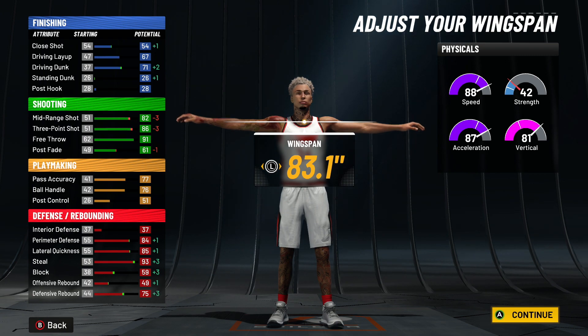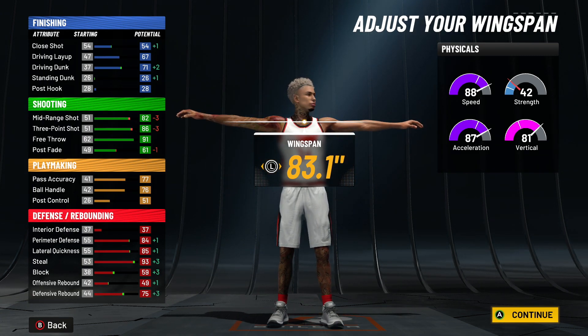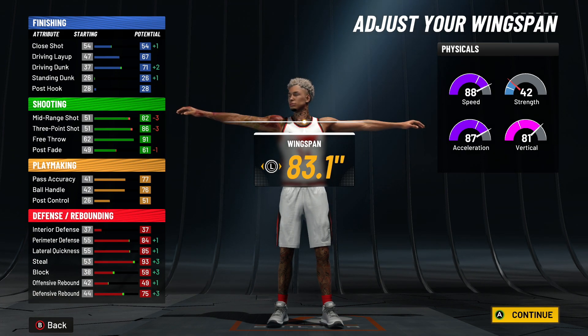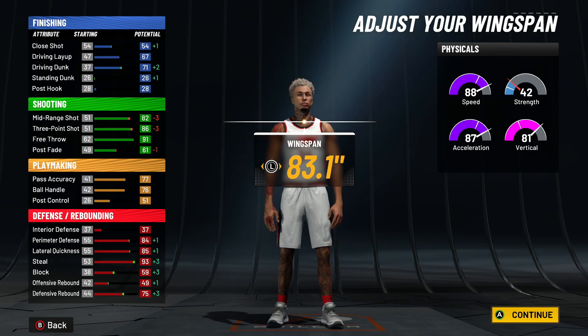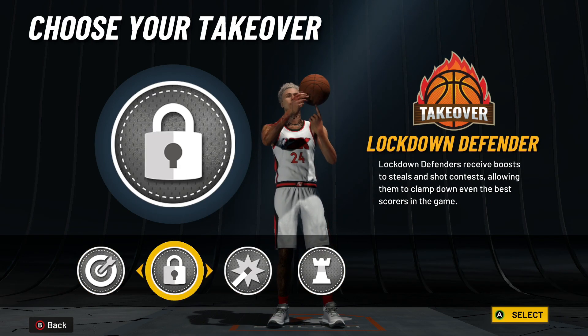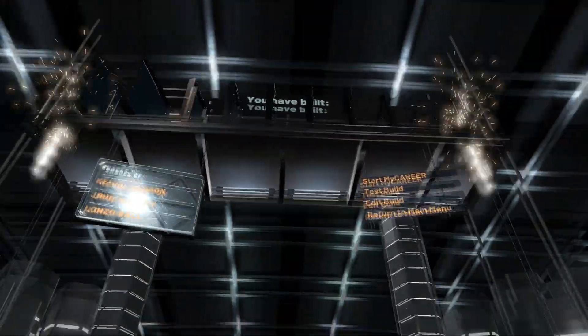With an 86 three-point shot, look at our driving dunk and our defensive stats. You can run the two, or maybe even the one in the park depending on what they're doing. I would use this build in the Rec as like a two. Choose whatever you want — maybe lockdown, maybe shooter — it's up to you. We got a three-and-D point.